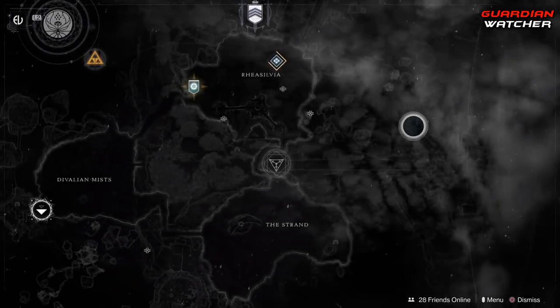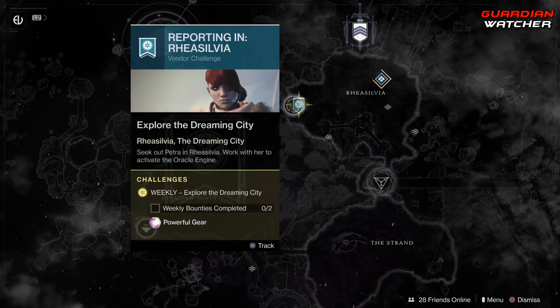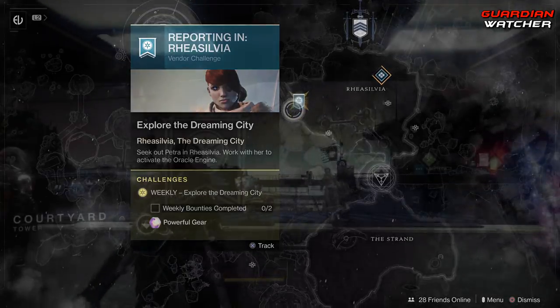Coming to the Dreaming City, Petra is now in the Ray Sylvia area and you still need to complete 2 weekly bounties from her.